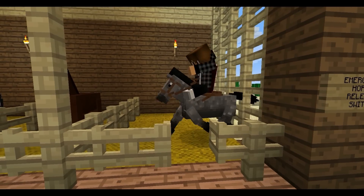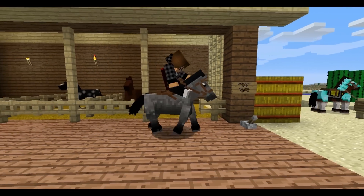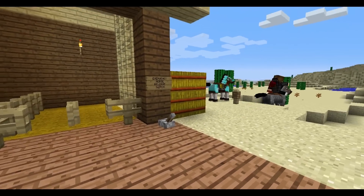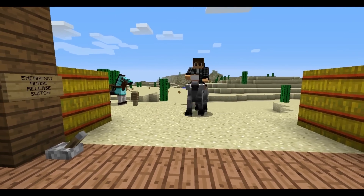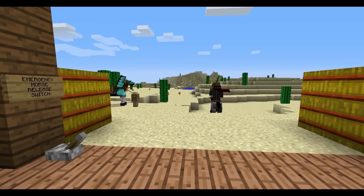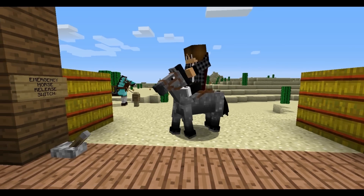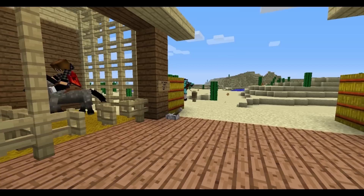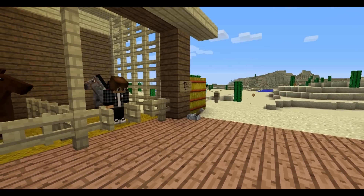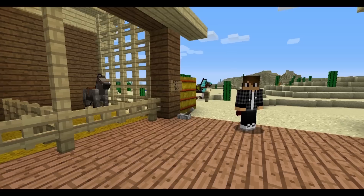Left-click to get on the horse, and there you go — you are off to the races. Open up the gates. We're riding! Hold down space bar to jump, and it's the same controls as in Minecraft. This guy's kind of slow, not a fast horse. I'd probably put this one back in the gate and try the next one. So back you go, buddy. Get off, close the gates up. And that's how you tame a horse — it's easy.